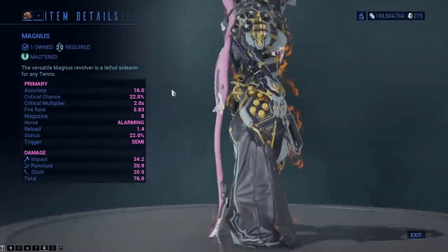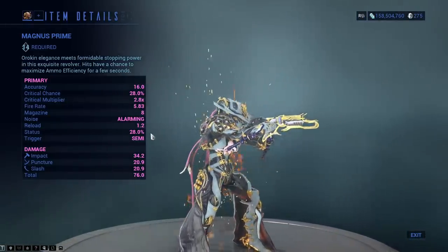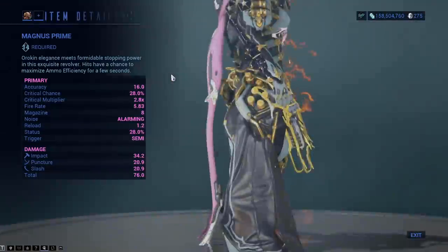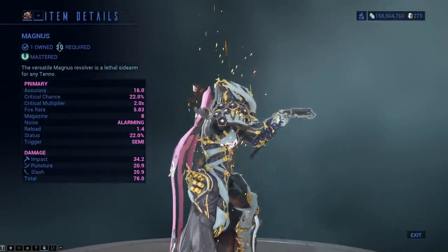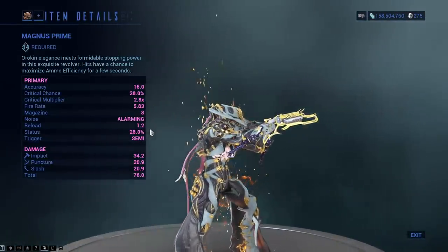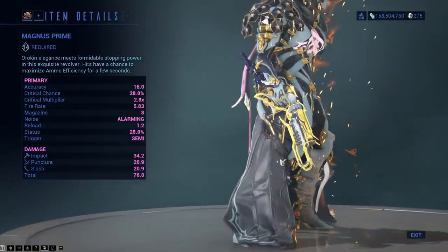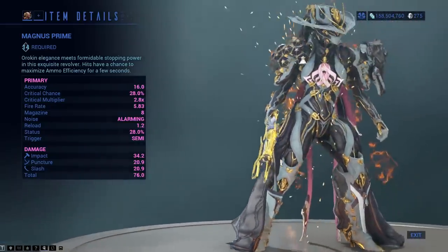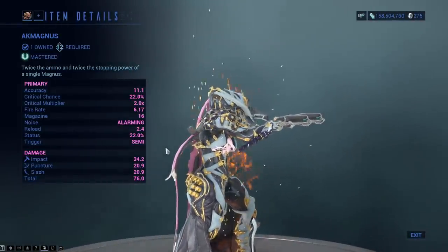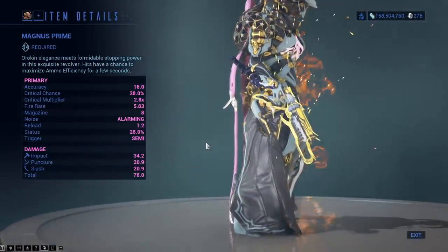The Magnus Prime has 76 total damage — same as the original — but the crit chance and status have gone from 22 to 28. Magazine is still 8, and fire rate is still 5.8. They've basically just increased the crit chance and status chance, though the reload is slightly quicker. More importantly, with this coming around, hopefully we'll finally get a dual-wielding version. Same damage, same crit, same everything, but takes longer to reload — should be an interesting secondary.